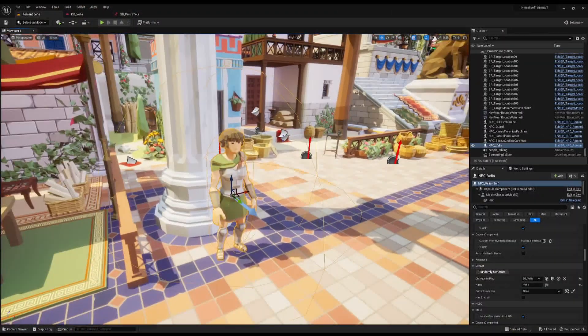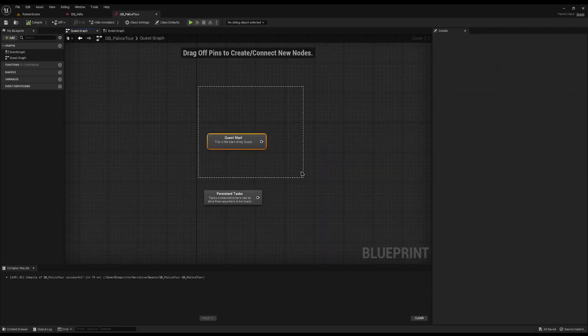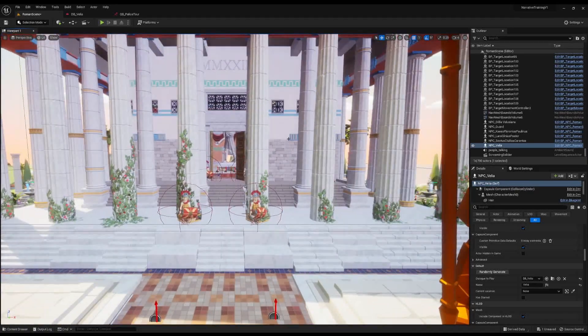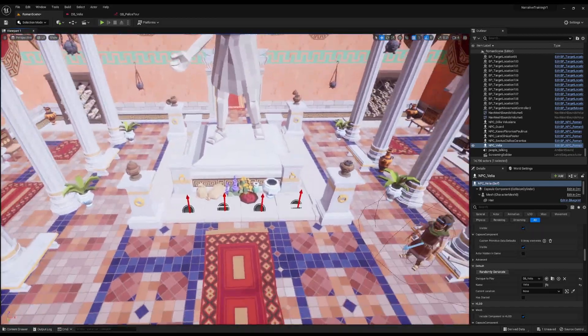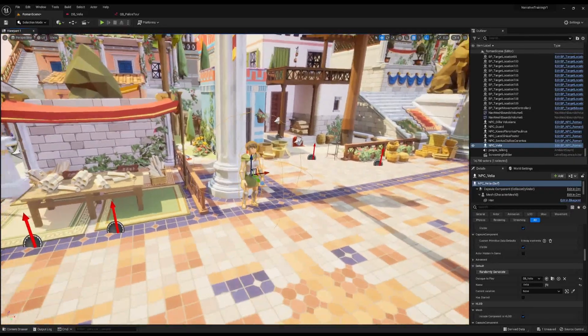I have my character Velia here and she has dialogue assigned to her. The dialogue is really simple — she says 'Can I help you?' and you've got two options: goodbye, which ends the dialogue, or 'Can you give me a tour of the palace?' and she'll say 'Sure, follow me' and start the quest 'Palace Tour'. The plan is: when activated, she runs up here, if you lose her the quest fails, otherwise she walks into the palace. The follow NPC prospect will be the key one here.